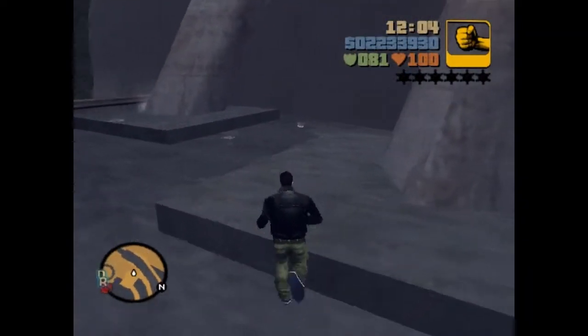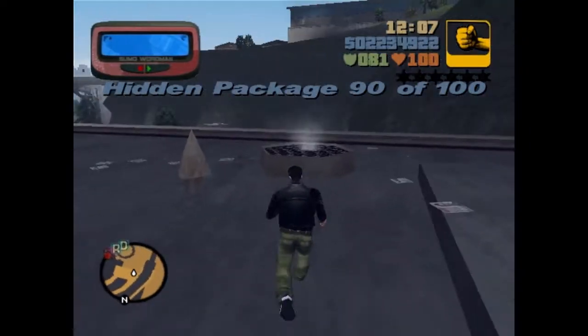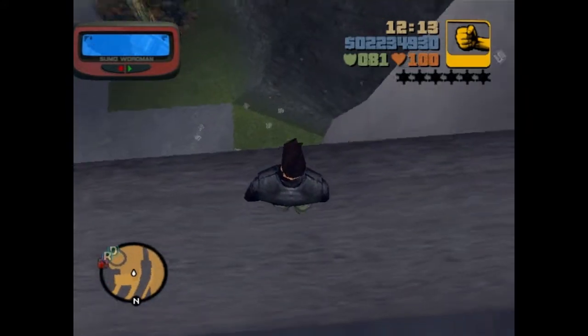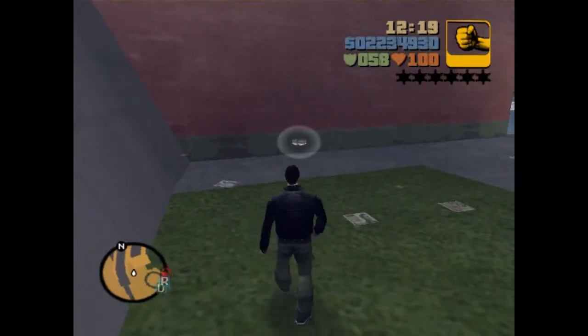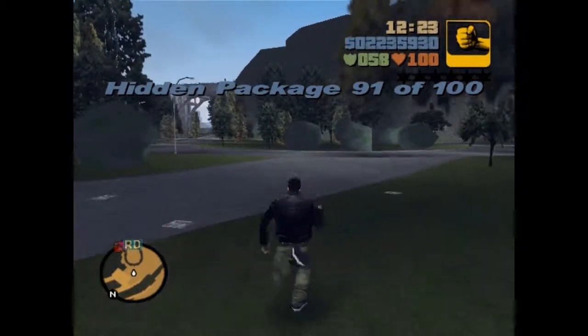Where is it? There it is. Jump and grab — there it is, number 90. What is it? The M16. And the other one's down here somewhere. Hop, there it is. 91. Only got nine more packages.